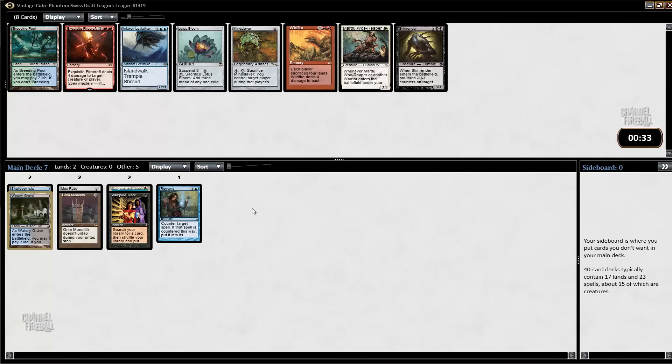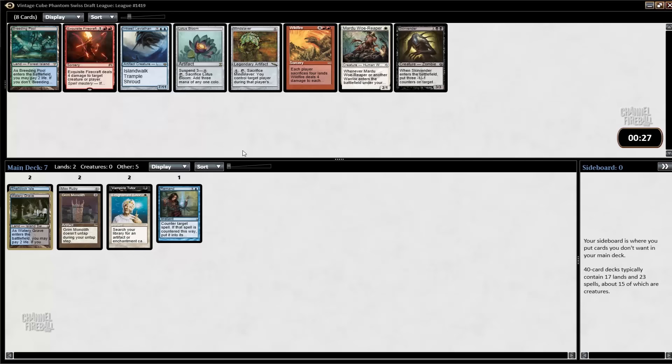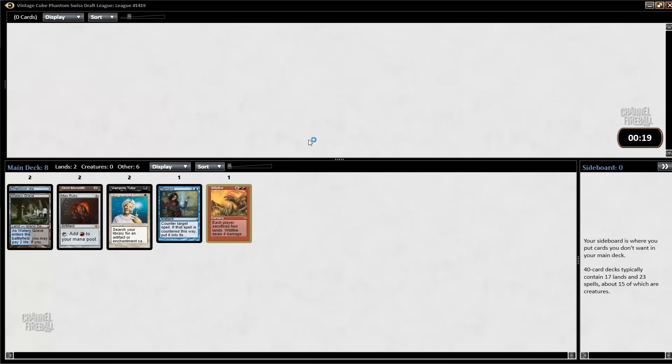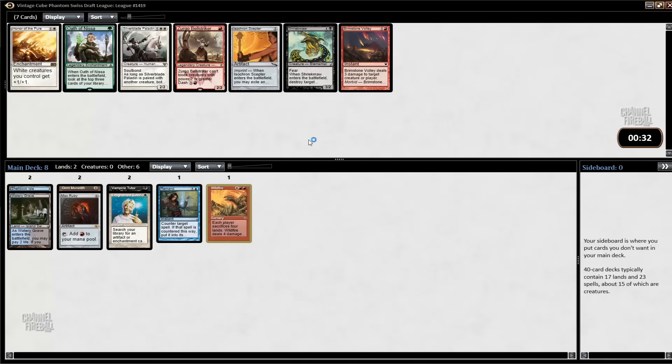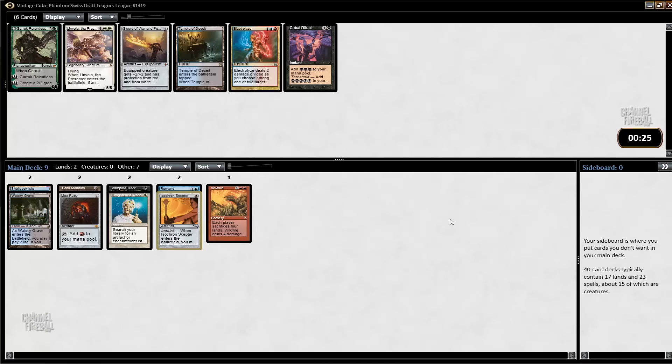This is an artifact that we can tutor for, and maybe Goblin Welder for if we build that. I could also take Wildfire, which is pretty good with my Mox and Monolith. I'm just going to take Wildfire. I think it's a better card; this other one is more replaceable. You're probably taking the Temple here — it's fixing and card selection. Electrolyze is also fine, and Cabal Coffers is also good for any Storm deck, but it doesn't look like I'm that. At least, not right now.